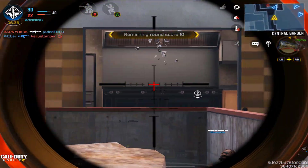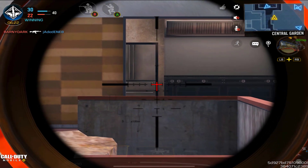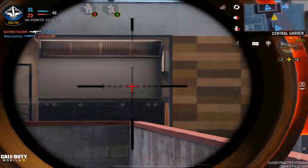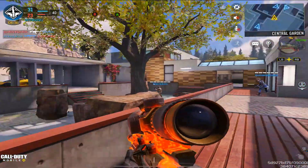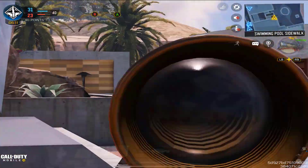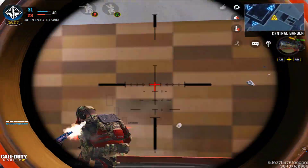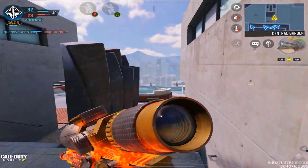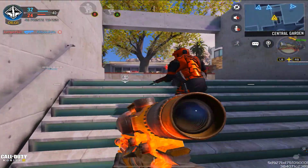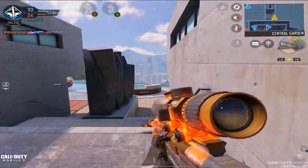Of course, everyone has their own play style and you can set up the class however you want. But since this is a blueprint episode, I have to use it the way it came — and honestly this gun was really awkward; I did not like the slow movement. Do I actually recommend getting this weapon? I definitely do. It's pretty cheap in the draw — I personally think I got it within my second try.